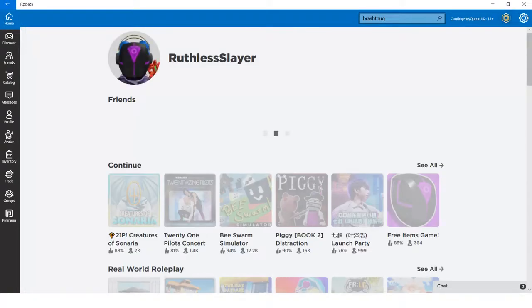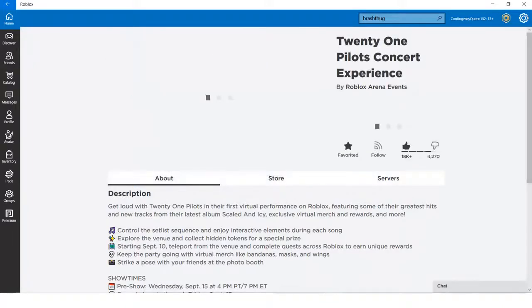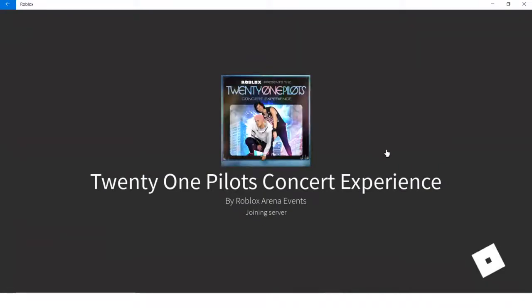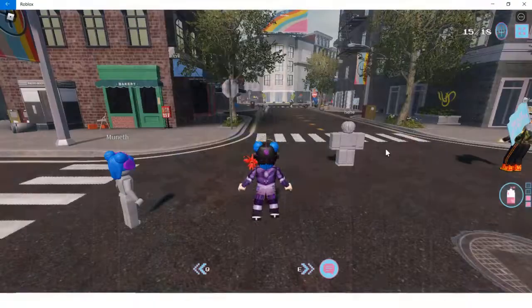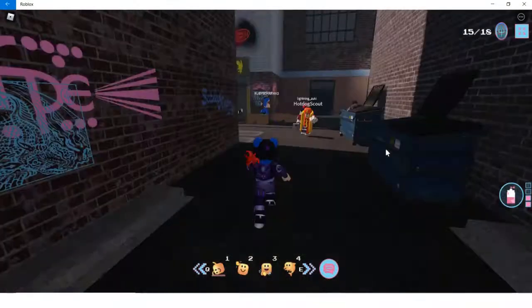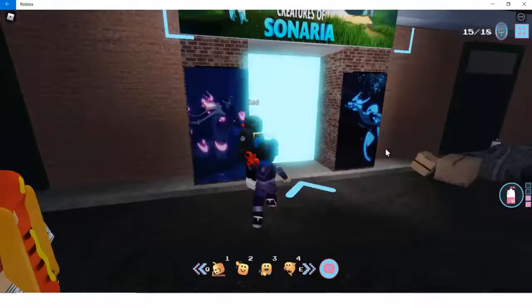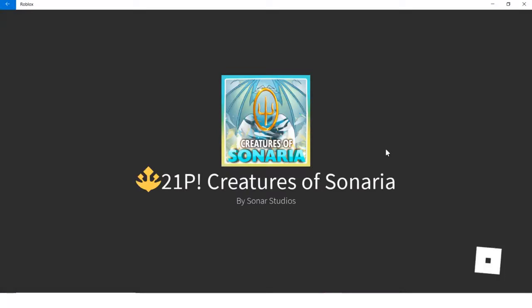We're going to be heading out to the Twenty One Pilots experience, so let's get into this game right now — the concert experience. We have to go around to the portal which will take us to the game where we'll be getting the item for today. Let's quickly get into this portal and get that accessory.